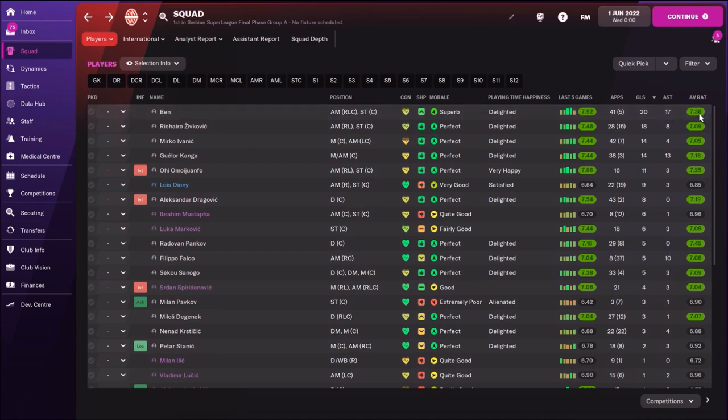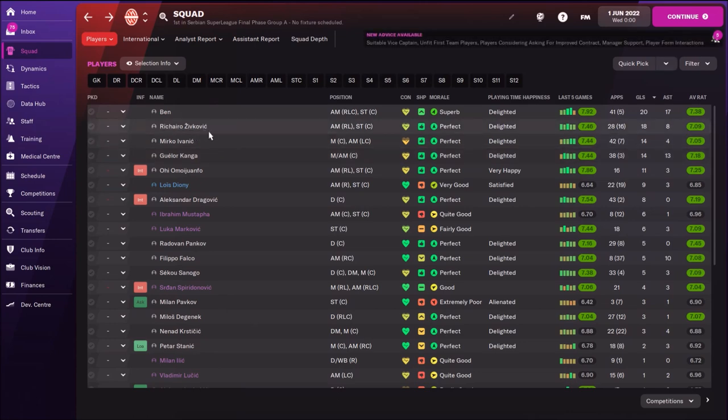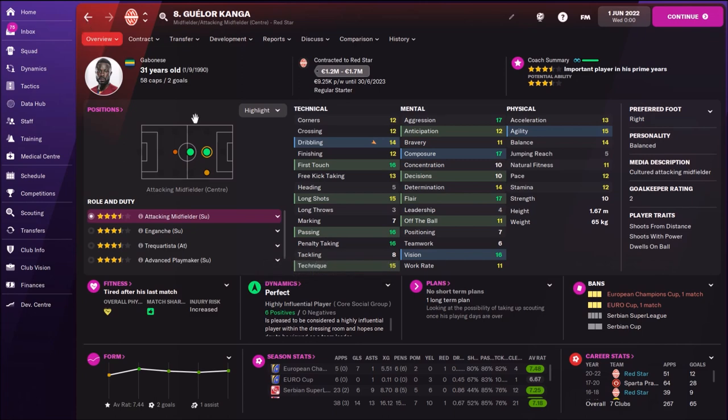Ben scored 20 goals and had 17 assists with an average rating of 7.38. In real life he's not doing anything — playing terribly. In FM 2022 he scored 18 goals and 8 assists and has nice speed at least. Mirko Ivanić had 14 goals and 4 assists. Geller Kanga had 13 assists and 14 goals — this tactic really suits Kanga.